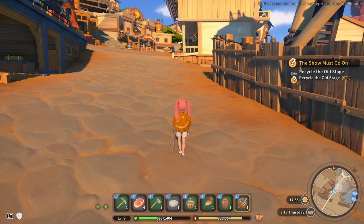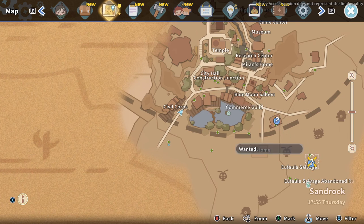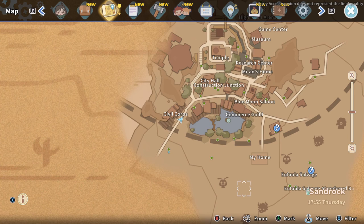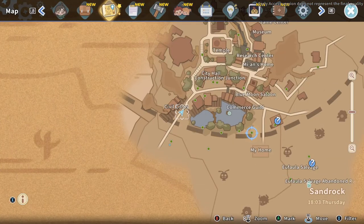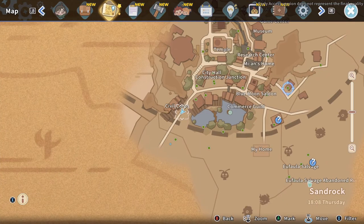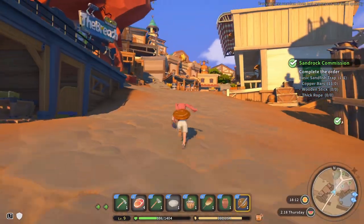Let me check the bigger map. So I need to come down to the station and over here. Where's what's-her-face? Because that was the one I was actually trying to do — that quest. This one. Where am I? Oh, I'm over here. I think Elsie is down here. Okay, so let's go back.